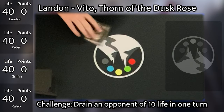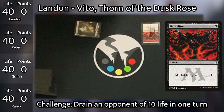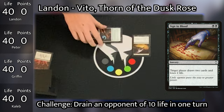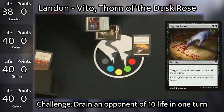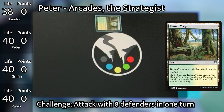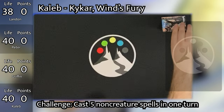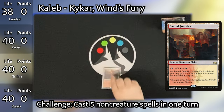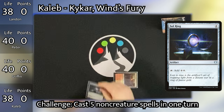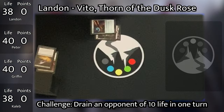Landon starts, draws, and plays down a Swamp as his land for turn. He taps 1 mana to cast Dark Ritual, adding 3 black to his mana pool, uses 2 of that mana to cast an Arcane Signet, and uses the remaining mana to cast Sign-In Blood, drawing 2 cards and losing 2 life. Peter draws and plays down Krosan Verge. Griffin draws and plays down a Battlefield Forge. Caleb draws and plays down a Sacred Foundry untapped, paying 2 life, going down to 38. He taps it to cast a Sol Ring, then taps the Sol Ring and casts Borough Signet.